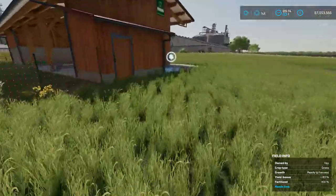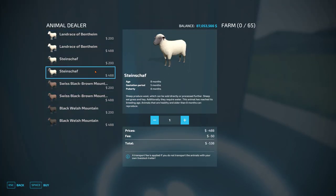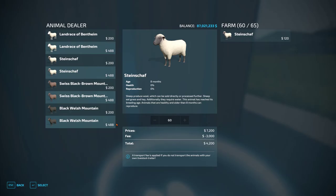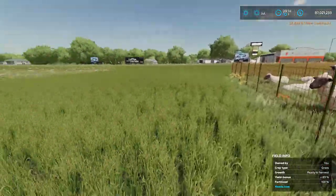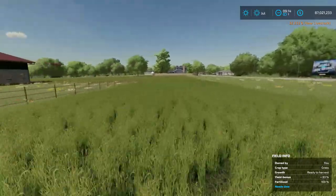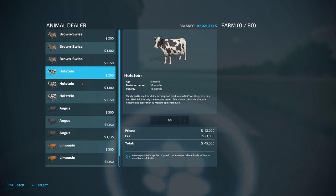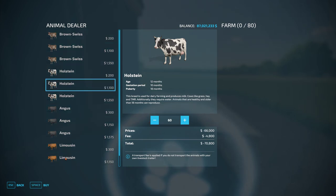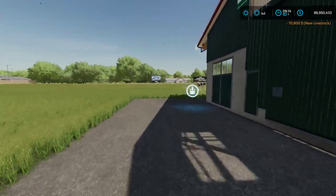Now that we've got our metal grass painted in, let's run over and buy some animals. We're going to buy 60 sheep — there they are, already hungry and crying out for food. Then let's run over and buy 60 cows as well.